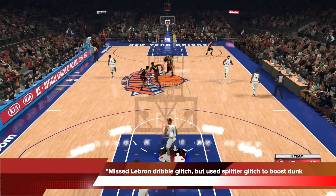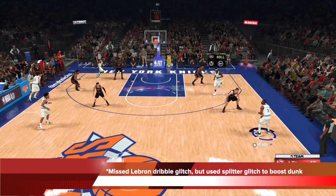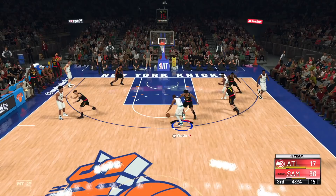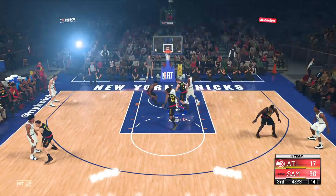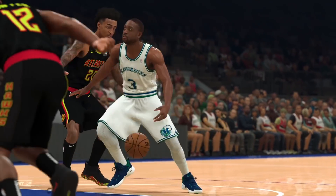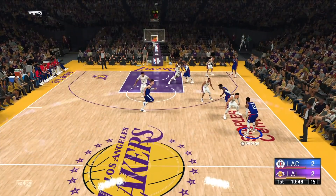Here you can see I missed the LeBron speed boost dribble — Draymond Green on my team has this dribble set — but I used the splitter move to counter. I messed up on the speed boost, hit the defender on the side, and went down-right, up-left on the right stick super fast while holding turbo. That gets me the splitter, beats the hedge, and coming out of that animation I get a lot of speed and contact dunks because of how balanced the player comes out of it. It's insane.